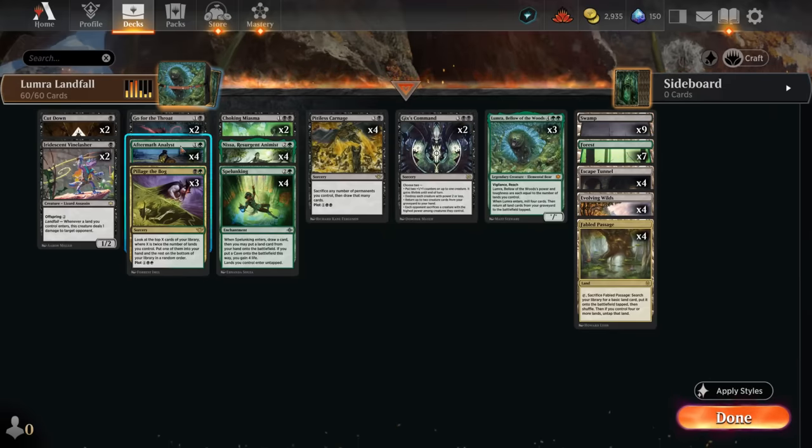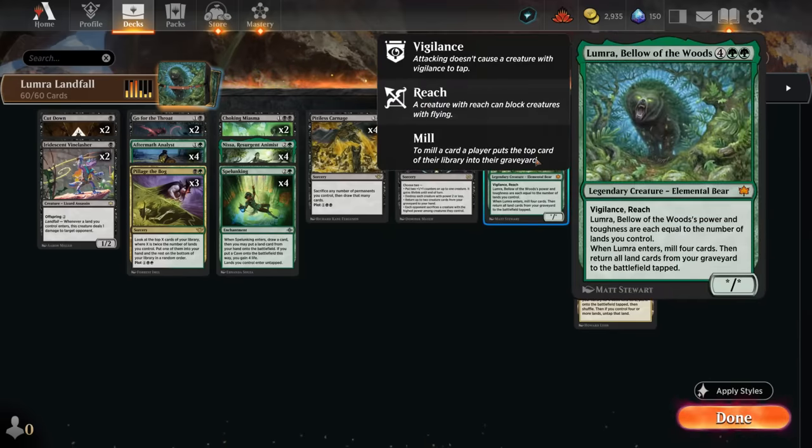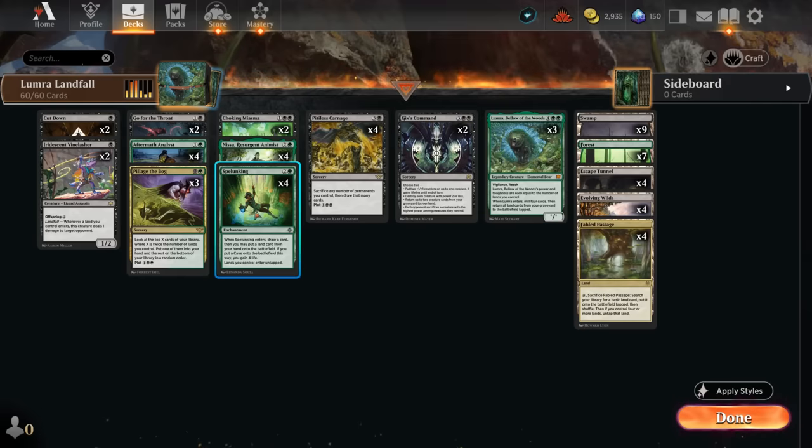Nissa generates mana with each landfall trigger, which can set up more graveyard loops for more mana and more landfall triggers. She can also find additional elves or elementals if we trigger landfall twice — perfect for finding additional copies of Nissa, Aftermath Analyst, and even Lumera, which is an elemental. Spelunking makes lands enter the battlefield untapped.